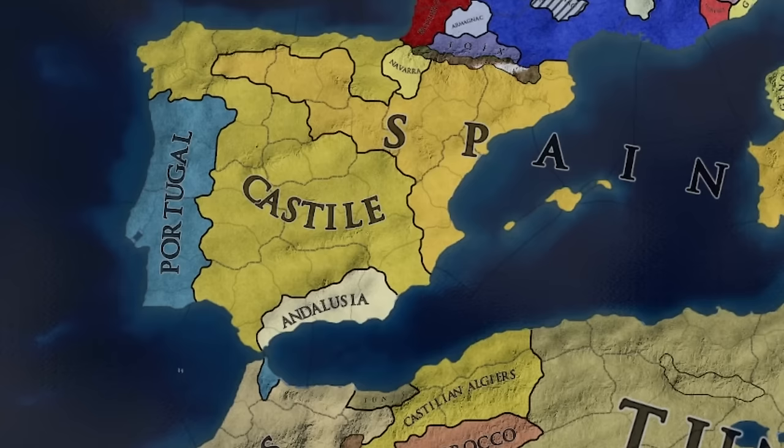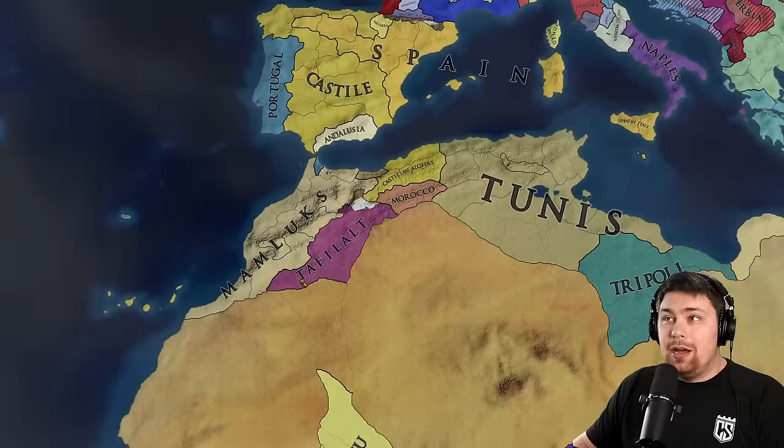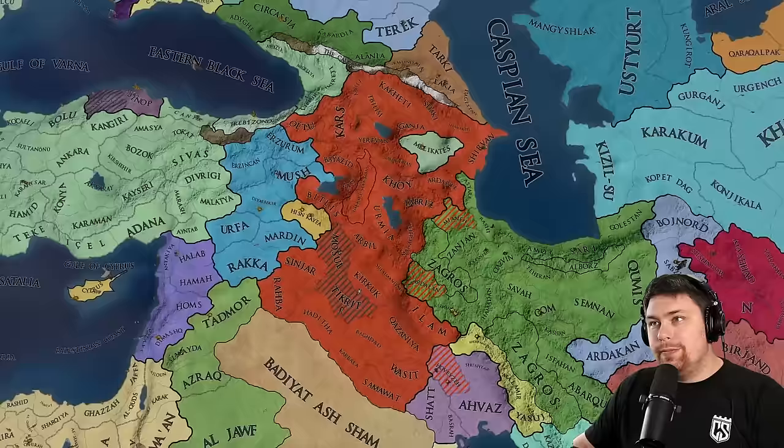I do endorse the Moroccan Mamluks doing well, integrating their subjects with Morocco over here, getting cut off by Castile — very funny. The Mughals have been cut down to one province over here with Sindh going ahead and dunking on them. Ilkhanate and Persia are going back and forth right now, but it looks like Ilkhanate is probably going to come out on top.